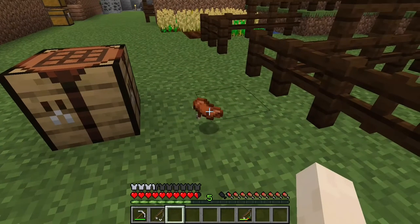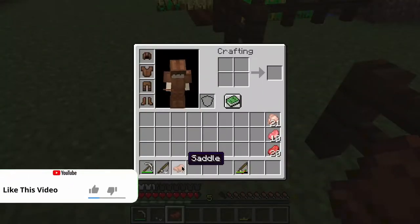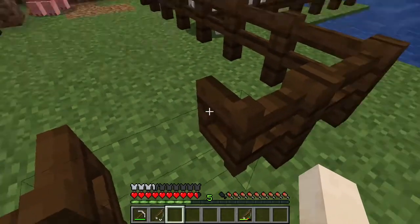How to make a saddle in Minecraft. The saddle in Minecraft is used to ride mobs. There is only one problem with this item: it cannot be manufactured. At most, you can get a saddle from loot.